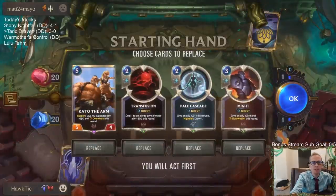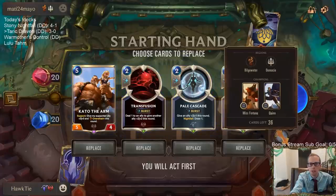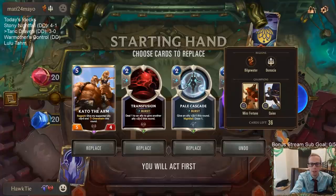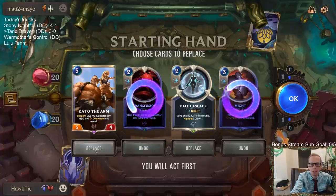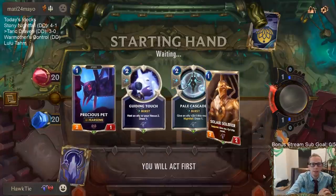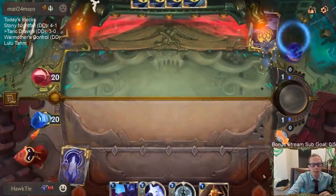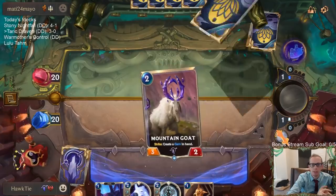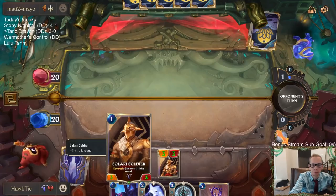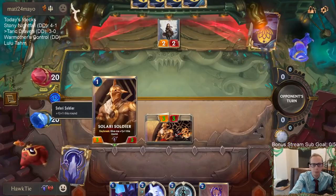We've played Horns of the Dragon and Might before but it's been a long time. Bunch of cool spells — we're gonna get rid of Might and Transfusion and Kato. We just need early stuff. Guiding Touch against Scouts again — not the best. Good job Soldier, get that three damage in.